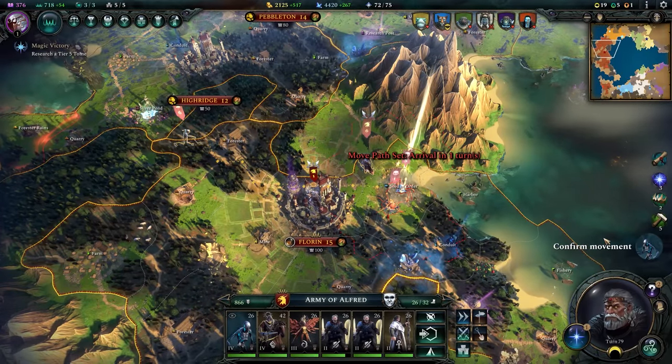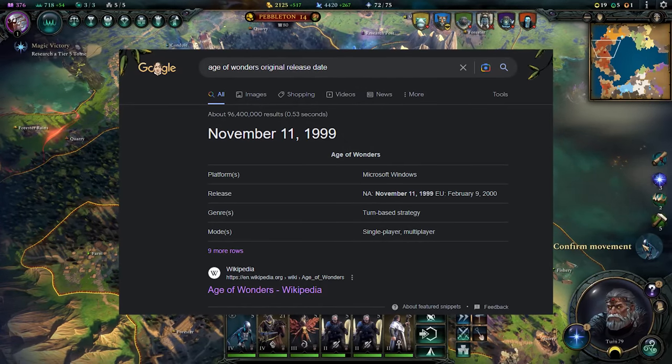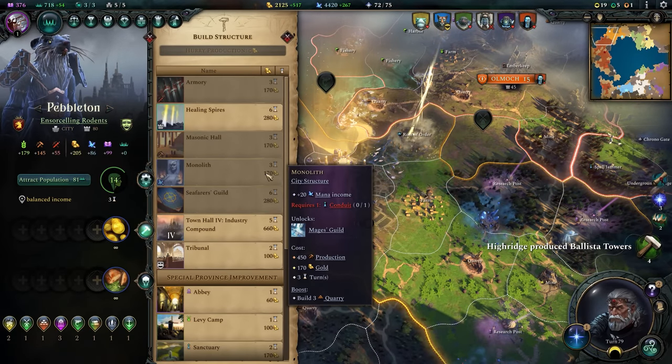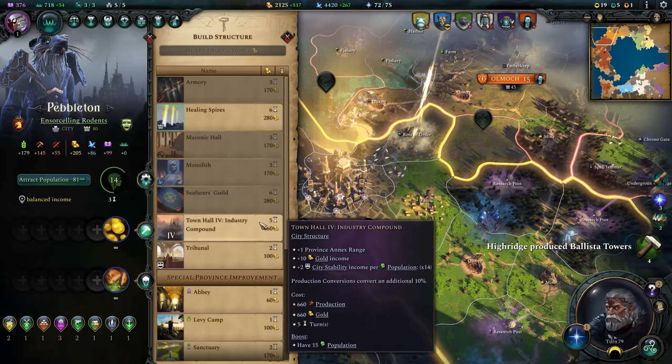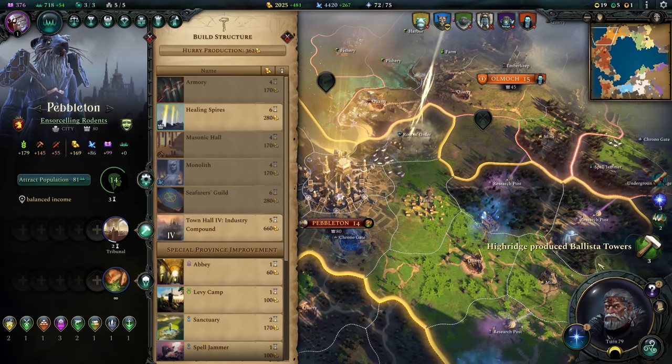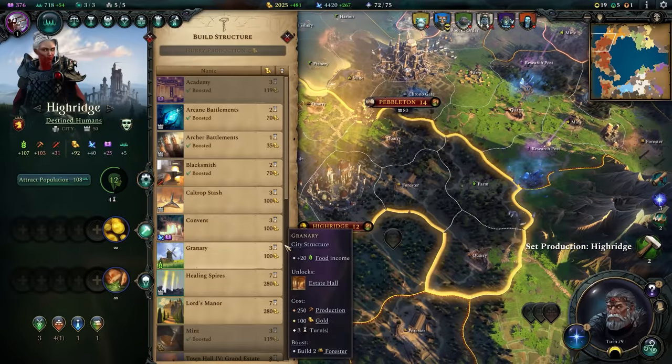Age of Wonders 4 is the latest in the 4X series that's been going on since before I was even born. It blends turn-based campaign and battle gameplay with a high fantasy setting to give you a game that feels like a board game come to life. Since it's been published by Paradox, you know that means it's going to be pretty complex and intimidating to newcomers, so I'm here to clear things up in this complete beginners guide.